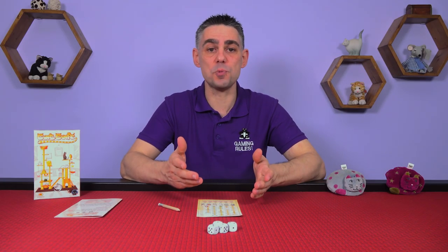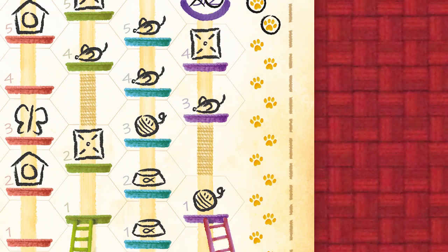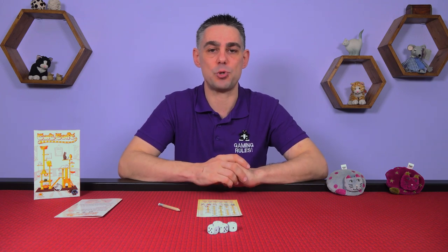At the end of the game each player scores points for items as mentioned in the previous chapter. Write the points scored in the hex next to each item. Then add up all of your points from cats, items, and circled numbers on cat towers to get your final score. The player with the most points wins, and if there's a tie all tied players share the victory.